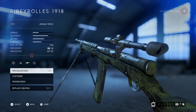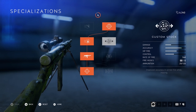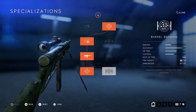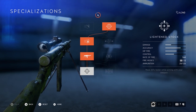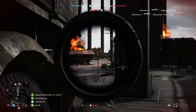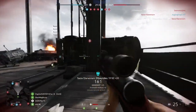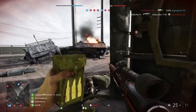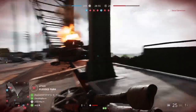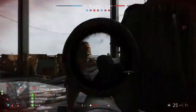Last up in the automatic rifles is the Ribeyrolles 1918. It comes in with the slowest rate of fire at 540, 25 bullets in the magazine, and 125 bullets total on your person. This gun has the same reload speed as the STG but thanks to a reload speed specialization it has the fastest reload speed in the class, clocked at 1.7 seconds, making it useful for laying down fire on an enemy, reloading behind cover, and then coming back to give them a second dose. This is also the only assault rifle that comes with its own bipod, making it a laser beam when propped up on any ledge or while prone.